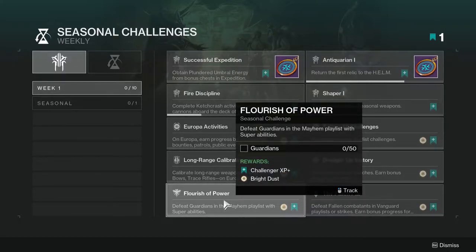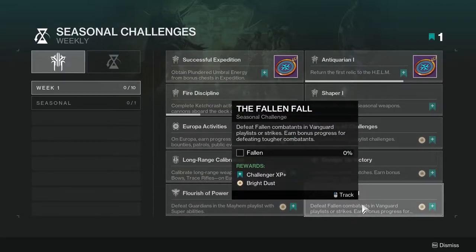'Flourish with Power' asks you to defeat Guardians in the Mayhem playlist with super abilities. This one's not too hard — Mayhem goes by really fast and it's a lot of fun. With the new Arc stuff, it's going to be even more fun, and you can expect to see a lot of Arc abilities out there.